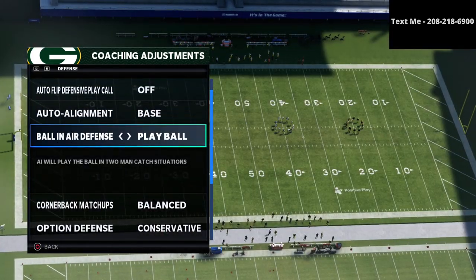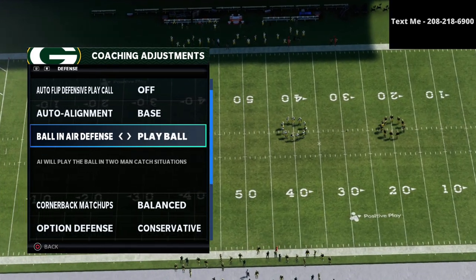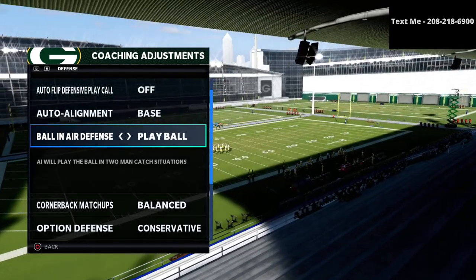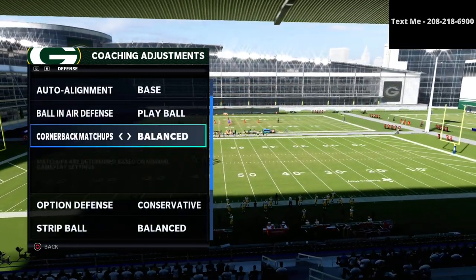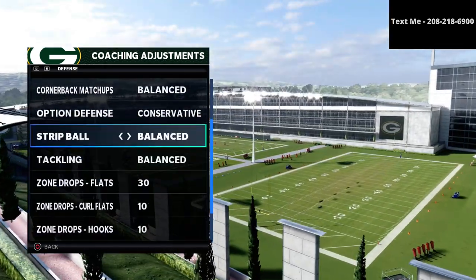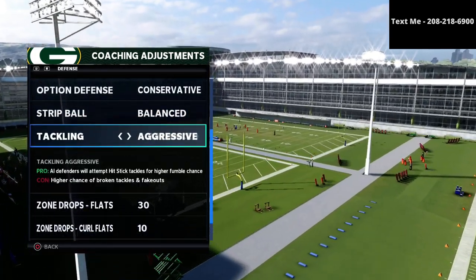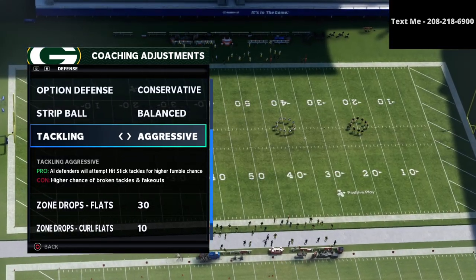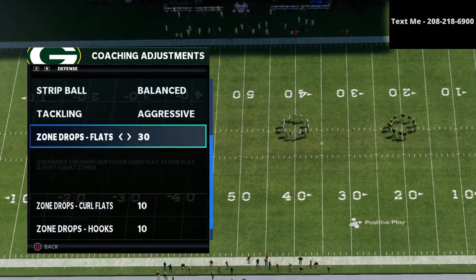For ball-in-air defense, set it to play ball — you can also use play receiver, and some people prefer one over the other, but I tend to lean toward play ball. For quarterback matchups, set to balanced, option defense to conservative. If your opponent is rolling out a lot and not really running the ball, I like to put it on aggressive to get a better chance of a fumble when we hit the quarterback outside the pocket.